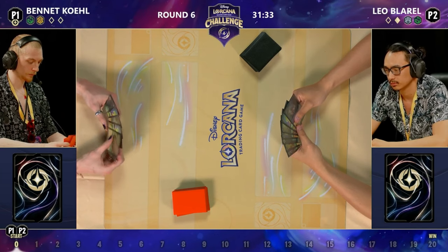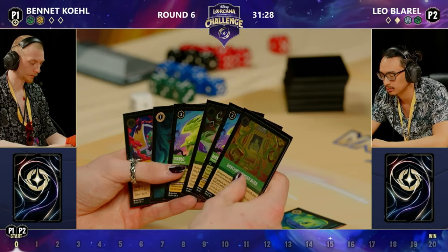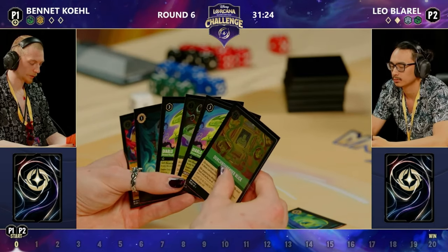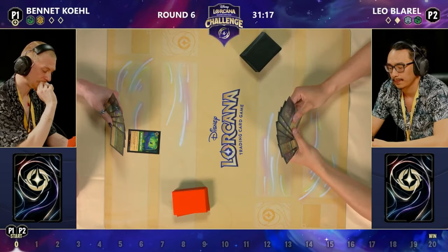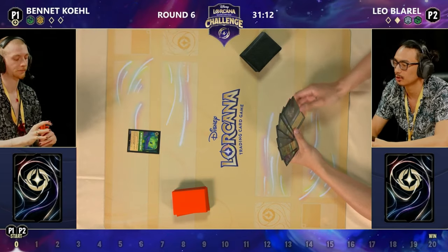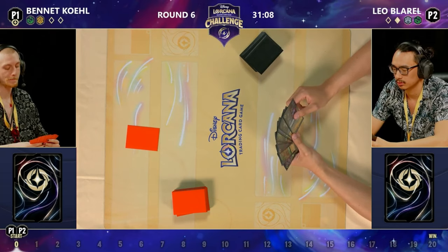Bennett's got a copy of Strike a Good Match in hand — not a card you see that often in these Amber Emerald decks — and Bennett is going first this time. It's a really interesting card because with the Muses, for example, it's a card which is replacing itself: you draw two and discard one. Because you're playing a card from hand yourself, you're essentially getting rid of two cards from hand to draw two.